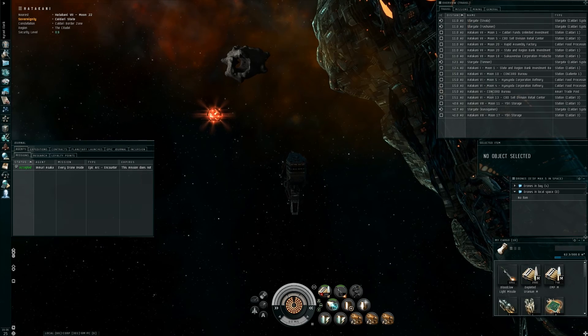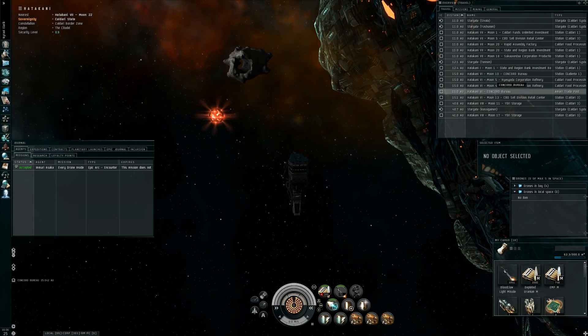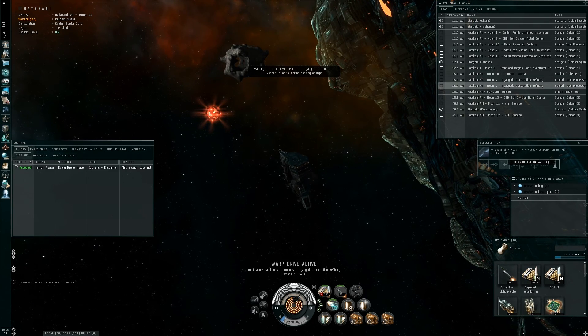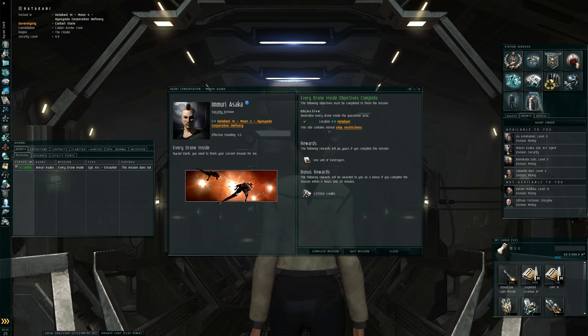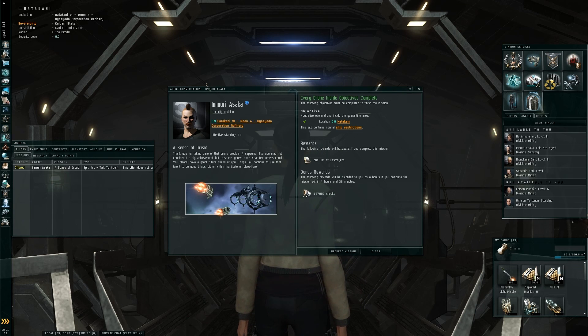Maybe I'm sitting on something like 700 million ISK after all of this salvaging. I could have some real gems in my inventory. Time to turn it in. And I get a unit of destroyers. Awesome.